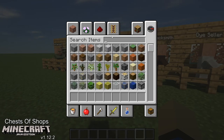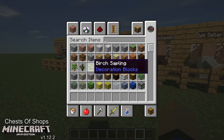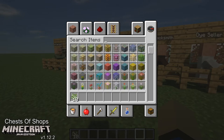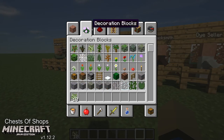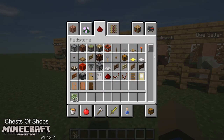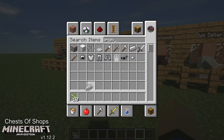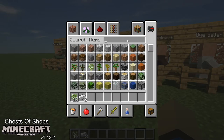Let's say we just got done farming. We got some saplings — this is random stuff that we want to sell. Maybe a diamond.